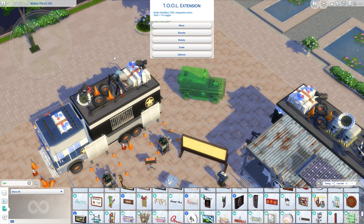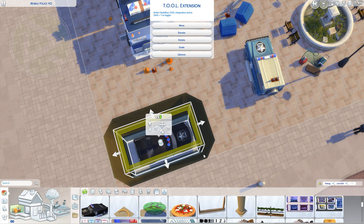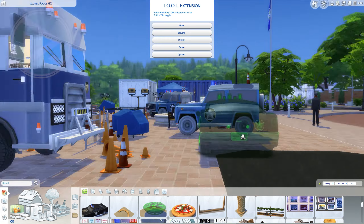This build is on the gallery for you to download and enjoy, and tray files are available for 30 days only in the description down below. Make sure to get your copy fast.